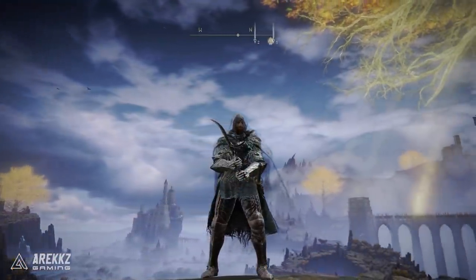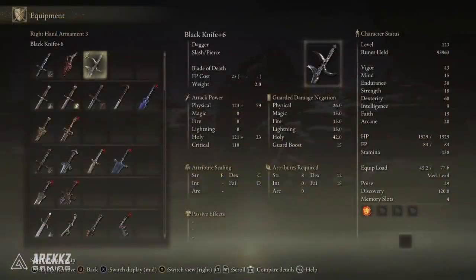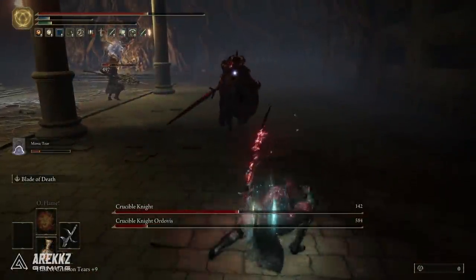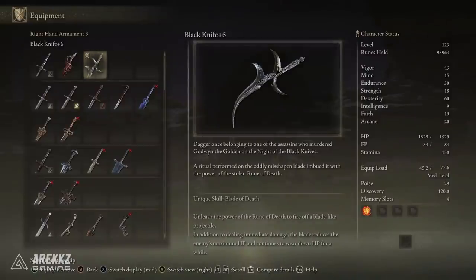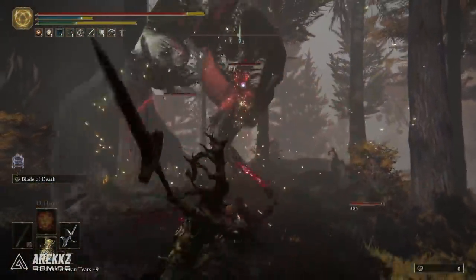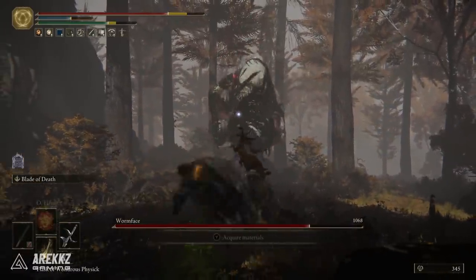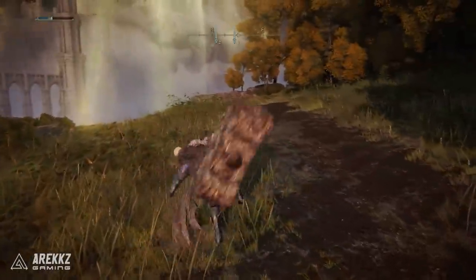Another one I really like is the Black Knife, a weapon I was sleeping on for a while. It has a really cool unique skill, Blade of Death, which unleashes the power of the rune of death to fire off a blade-like projectile. In addition to dealing immediate damage, it reduces the enemy's maximum HP and continues to wear down HP for a while. When you're really specced for it, you just watch that health bar start to melt away. It's great if you want range and prefer to avoid going toe-to-toe with enemies.